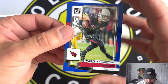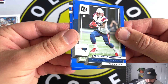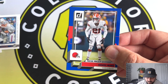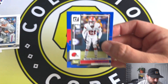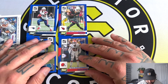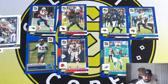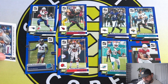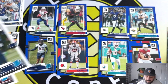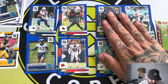Our blues from the second pack: Zach Ertz press proof blue, Rhamondre Stevenson, rookie Nick Benitto, and Denzel Ward — so two fat packs done. The right-hand pack probably wins just because it had the Trevor Lawrence blue in it, and the left pack had the Kenny Pickett rated rookie. I'll go with the right-hand pack — Trevor Lawrence is probably the best card out of the lot. Let me know what you think in the comments.